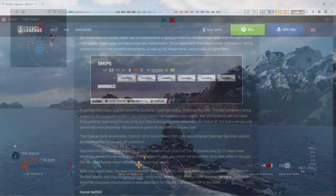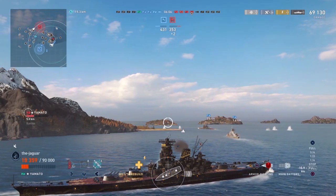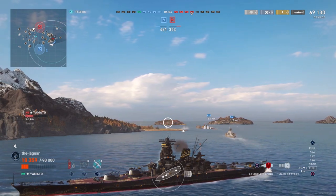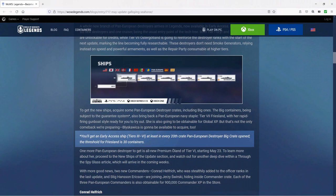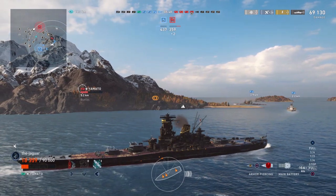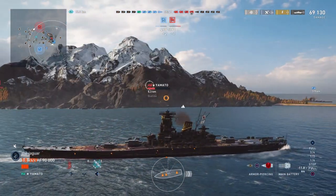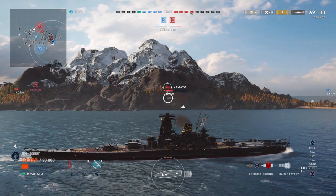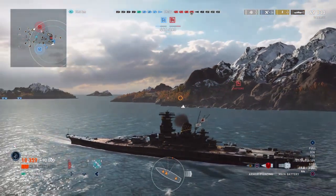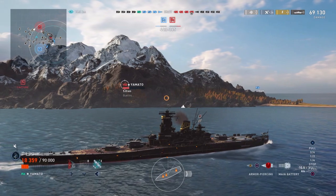The Friesland is going to be obtainable for global XP, and that's not the only comeback — Leyte Gulf via is going to be available to acquire as well. The guarantee system gives you an early access ship tiers 3 through 6 at least in every 20th crate. The threshold for the Friesland is 30 containers, so if you've opened 30 crates and haven't gotten a ship you may be able to get the Friesland — not exactly free since you do have to buy or obtain the crates.